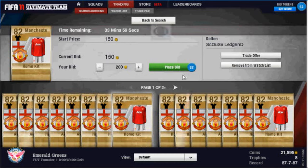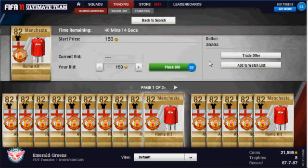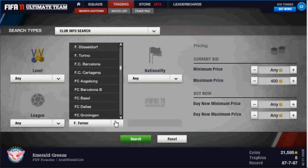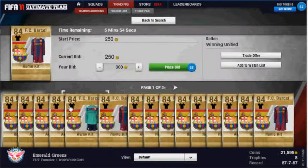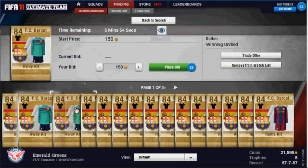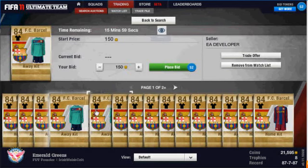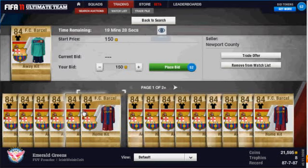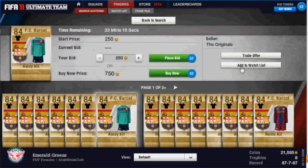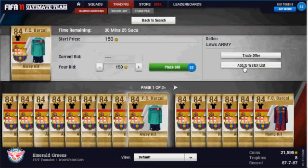A lot of you guys won't have bought bid tokens — I never bought before — but we're paying 5k for 100 because it comes in handy. You can make a lot of money and you'll make your money back easily. For this trick I usually buy them around that price and then sell: Man United away kits for 750 starting, 800 buy now; Barca away kits the same price; home kits Barca for 900 starting, 950 buy now; United 850 starting, 900 buy now.